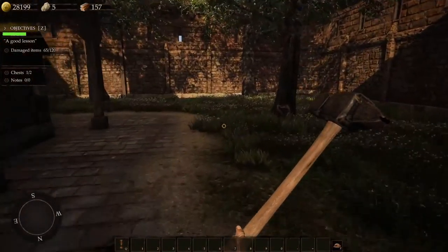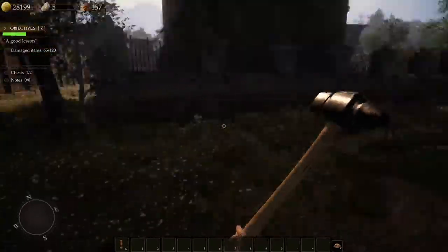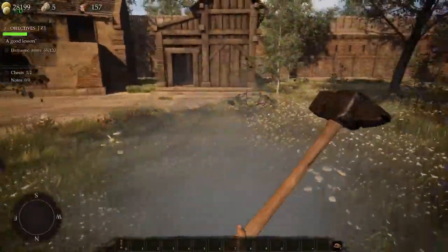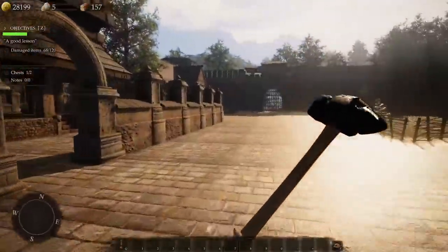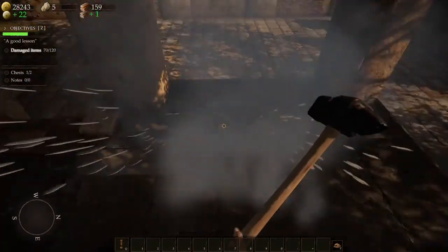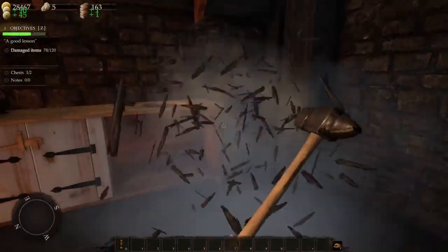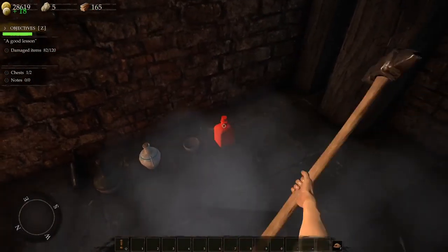Even their mattress — nothing is safe from us. I need to be thorough and not miss anything because we've got 120 items to destroy and if one item is left somewhere on this property it's going to be a bad day. I think the main house is left. Can we chop down the trees? Okay, time to go inside.